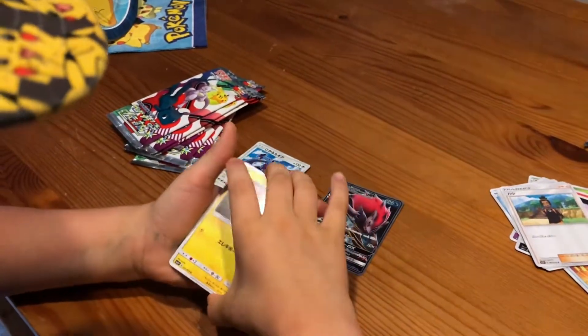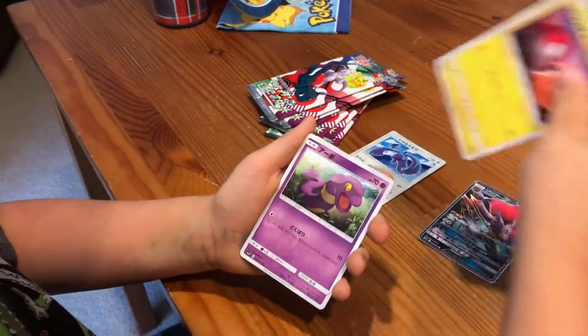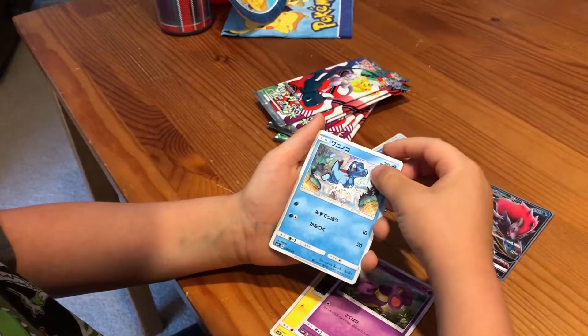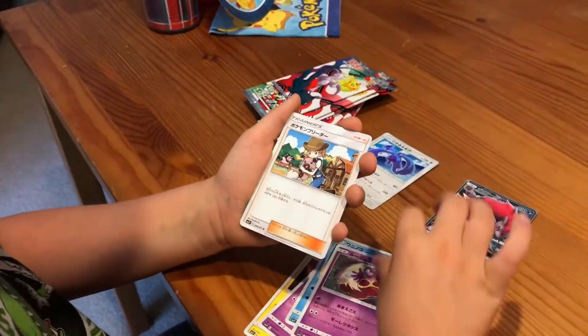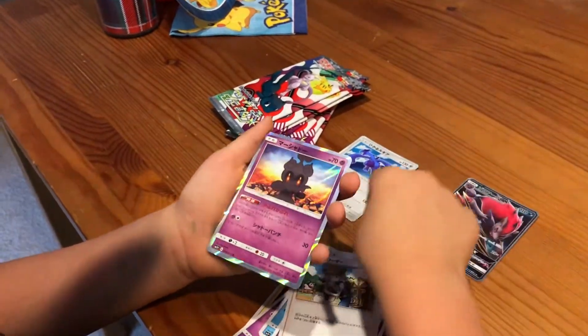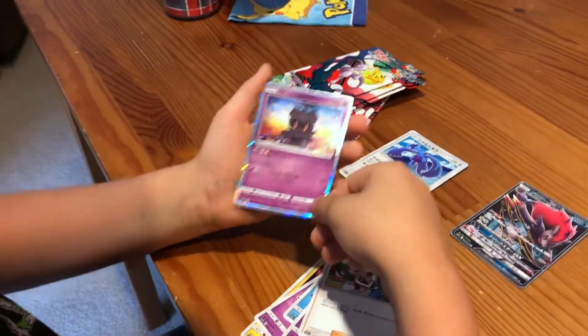Okay, we got a Voltorb, Inkay, Totodile, Jynx, a Pokemon Breeder, and a holo Marshadow! Guys, that counts as a hit because it's a holo.